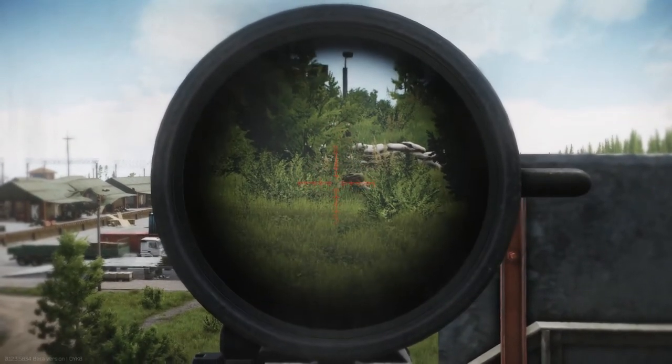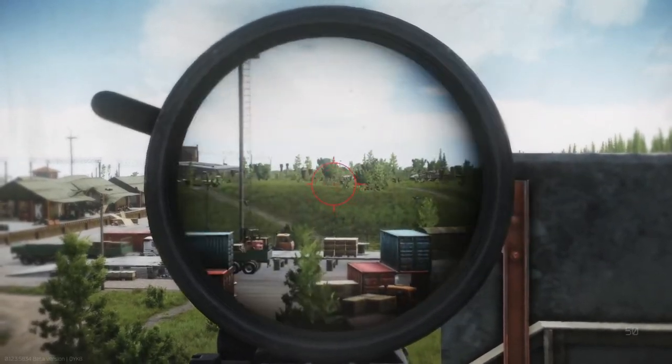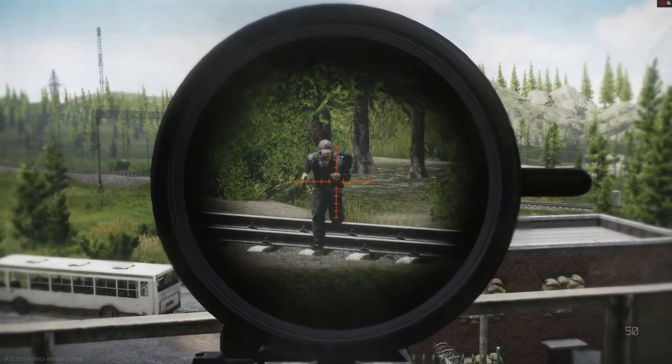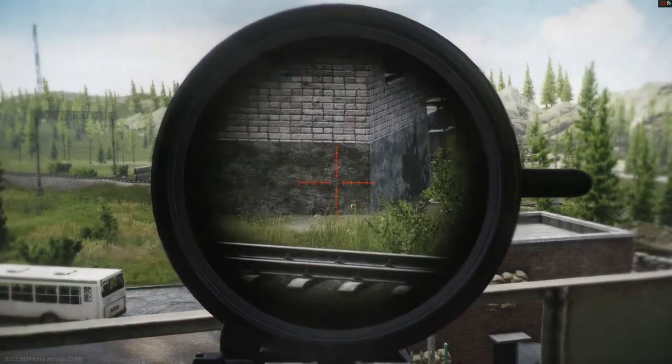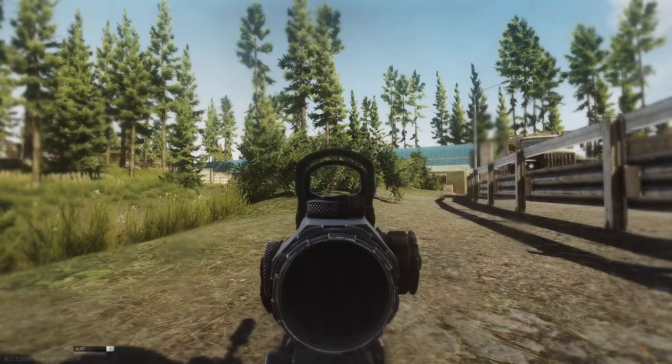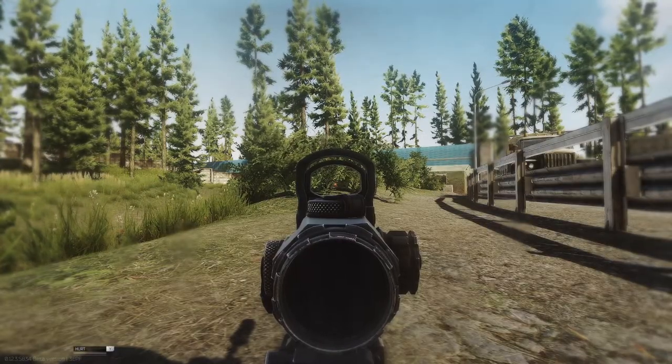Just be warned that you may have to hit your target a few more times, as the 5.56 bullets tend to lack flesh damage compared to other guns that shoot 7.62 ammo. Remember to go prone to reduce recoil when possible.